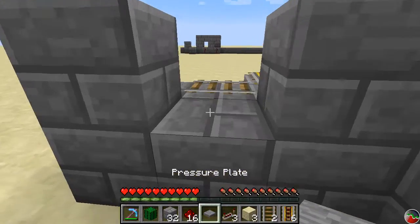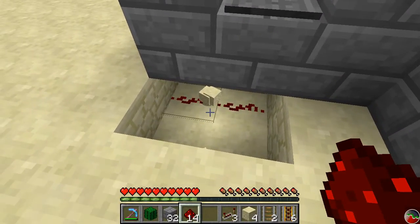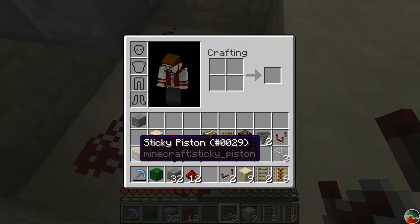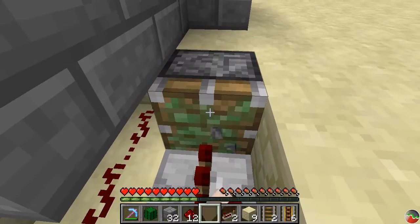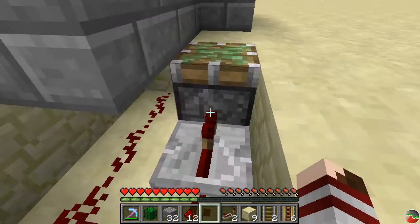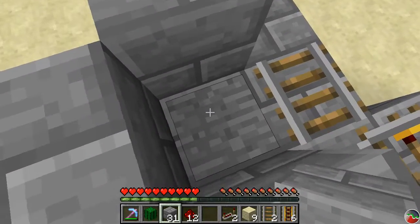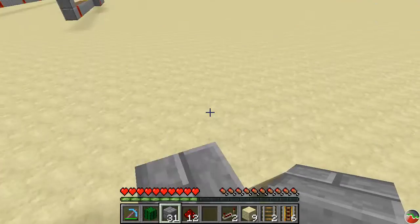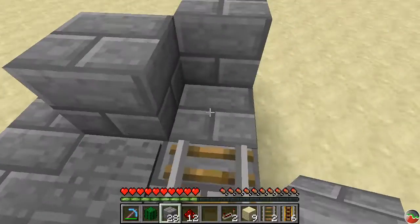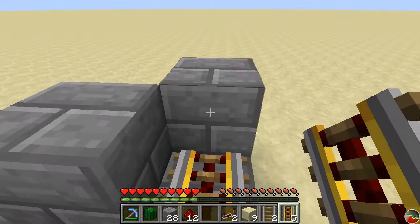We grab the pressure plate and stick it right there. We need to route the signal underneath here — this redstone is going to pick it up and send it over to the other repeater and the sticky piston. These three components are optional if you don't want to trap players in. But it's a good thing to do so that once they summon a minecart, it can't just run away before they get on. We can start covering this up. We have to use a powered rail here — this is what's going to stop the minecart from continuing down the track before we get on it, and also launch us on our way automatically.